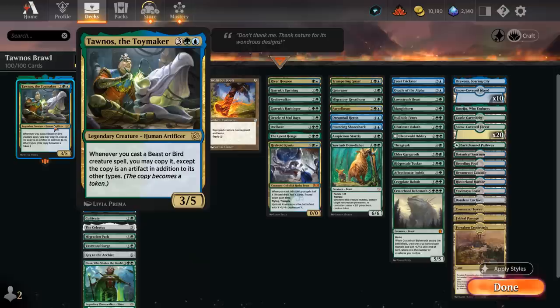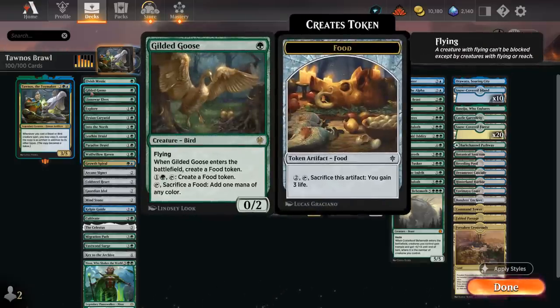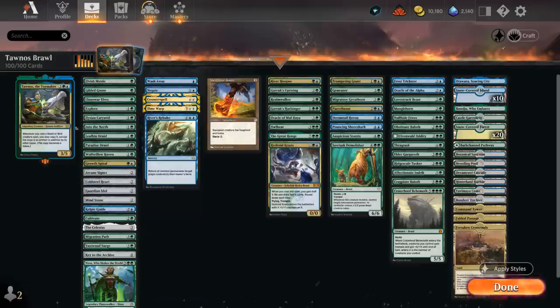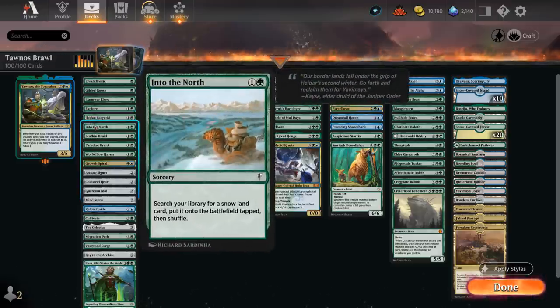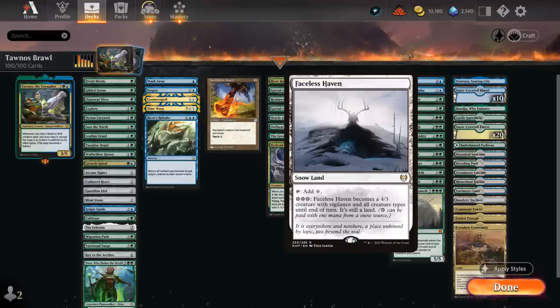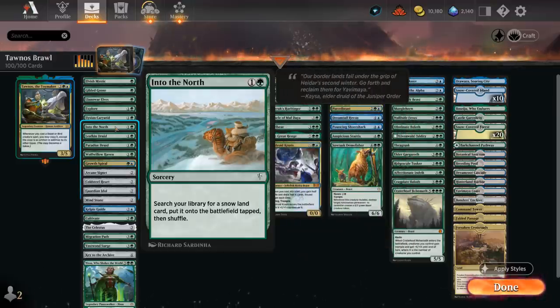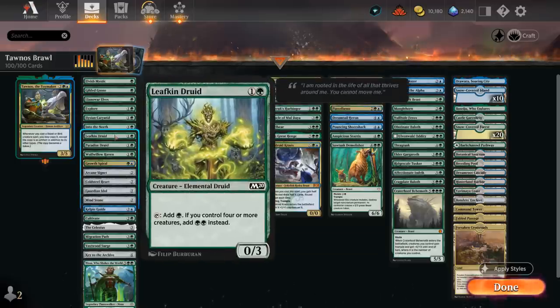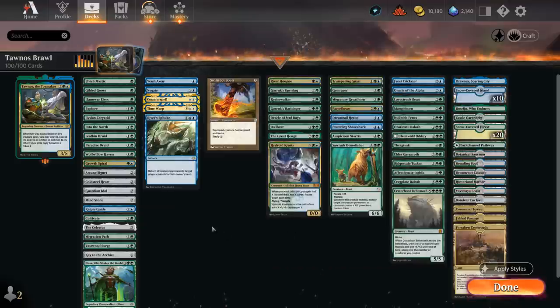The main category is ramp cards — ways to generate mana so we can hopefully play Tawnos starting on turn four and copy our powerful beasts on the following turn. At one mana we have Elvish Mystic, Llanowar Elves, and Gilded Goose, also a bird so we can potentially copy it later. Cards like Explore and Growth Spiral let us play an extra land early. Caryatid can often make two mana with a larger creature. Into the North finds a snow land, which is why we're playing 10 snow-covered islands and 20 snow-covered forests.